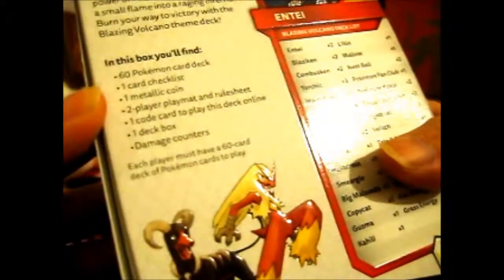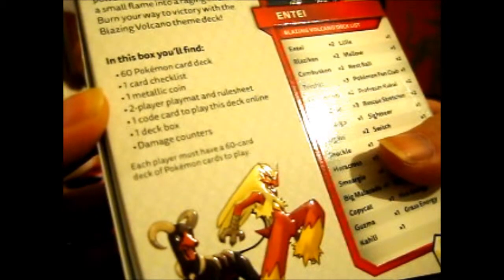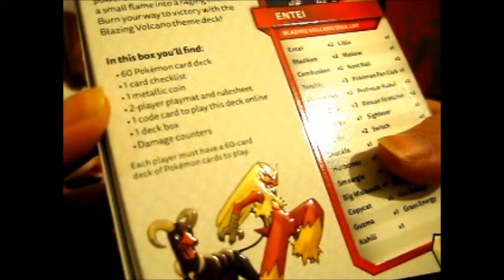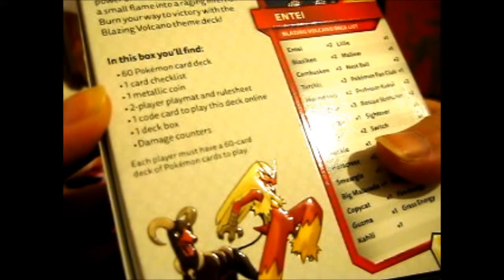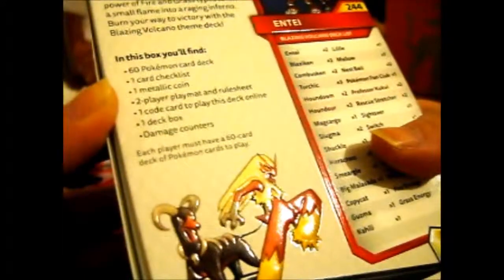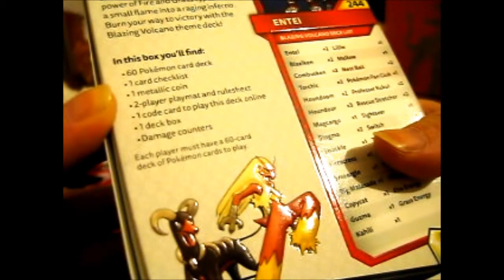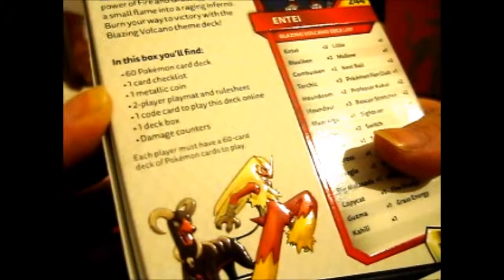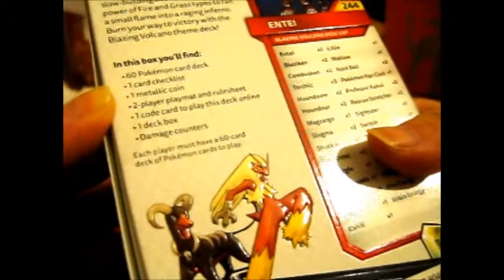In this box you will find quite a list of things: a sixty Pokémon card deck, card checklist, metallic coin — oh, that's interesting, I wonder which one it is — two-player playmat and rule sheet, one code card, deck box and damage counters. I'm guessing I like the cardboard ones.